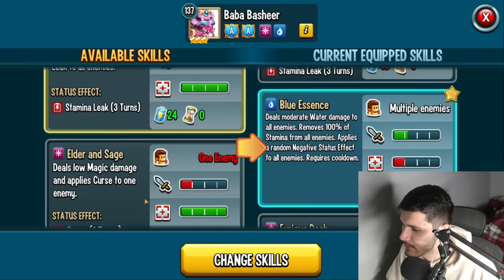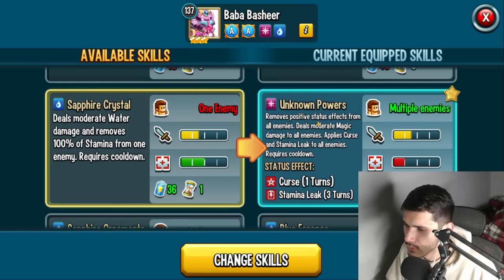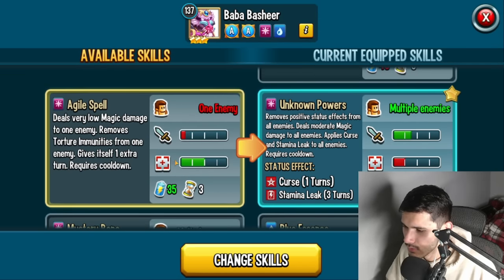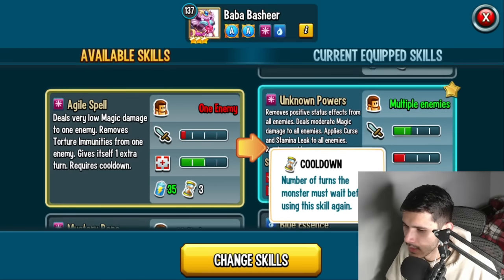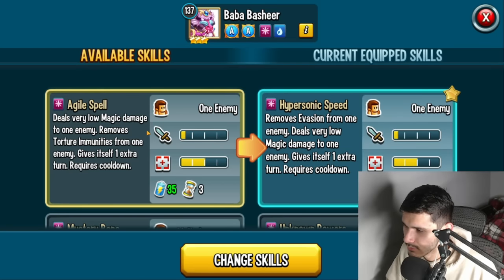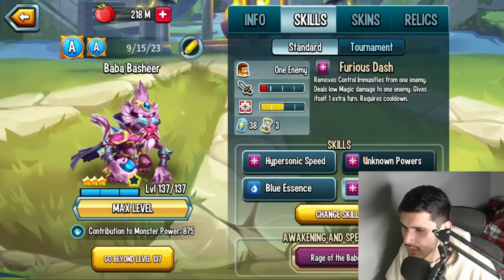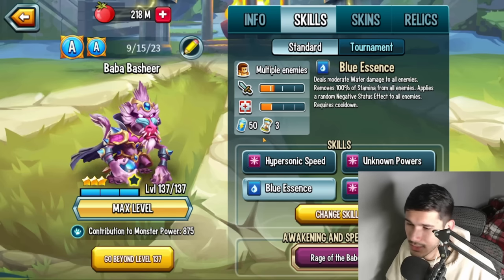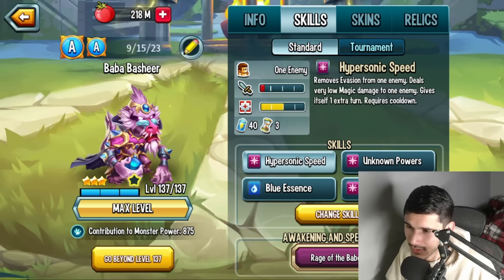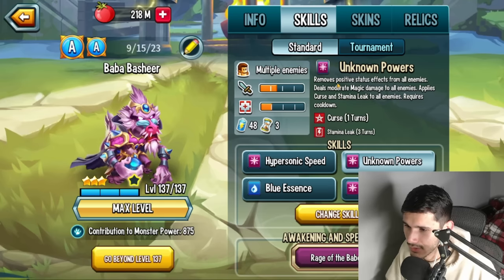The four best skills are the key ones, and you can cycle through three of them, though with all 3-turn cooldowns you can't cycle forever. The overall support pattern is: pair with another monster to open a path, then bring this monster in to strip evasion, control immunity, and torture immunity, and finish with a PR or big hit.